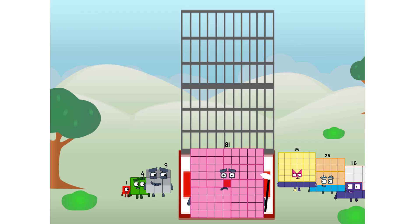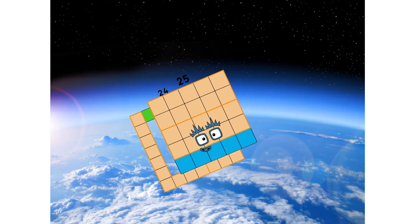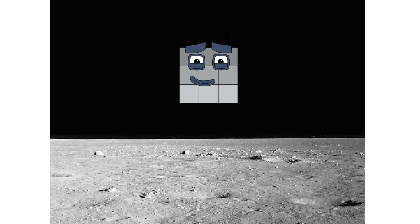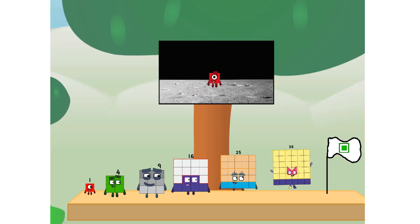Prepare for launch. We have liftoff! Primary launch stage completed. Engaging secondary stage. We've reached space. Second stage complete. Entering lunar orbit. Launching lunar lander. The square has landed. We did it! The only thing left now is to plant the square club flag. Houston, we have a problem — I forgot the flag.